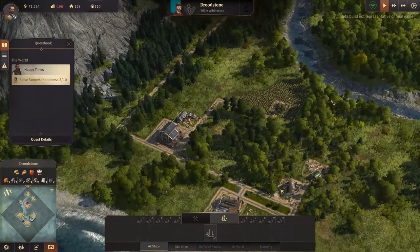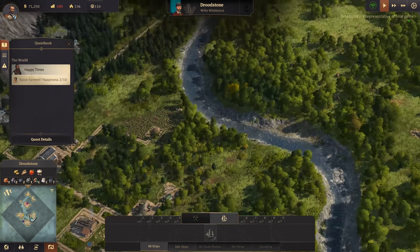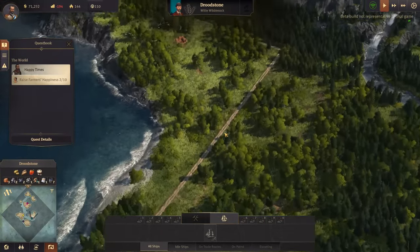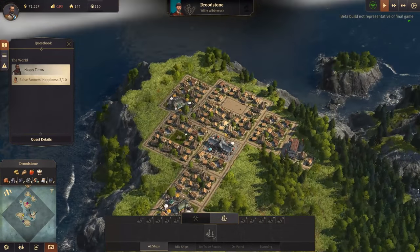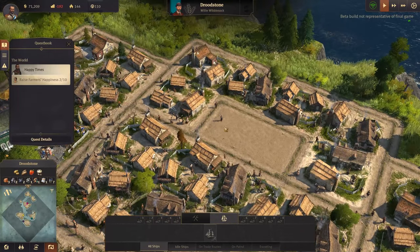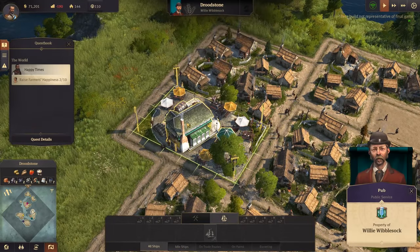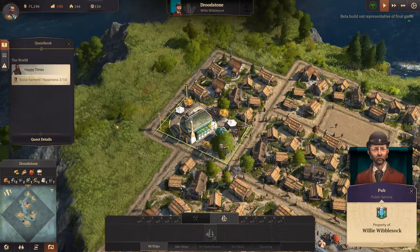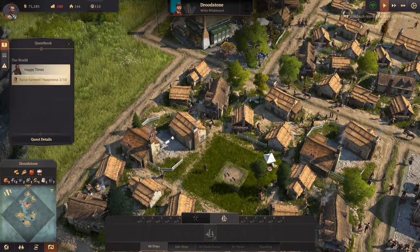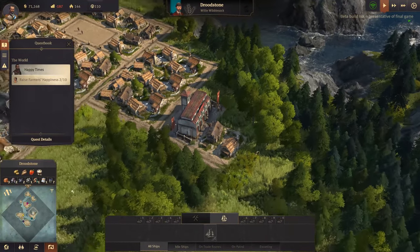Willy's got a single farm and distillery at the moment by the looks of things. Look at that majestic building. He's made a nice little village square or rectangle over there. That's the pub! And there's a little park in the middle. Very nice, Willy.